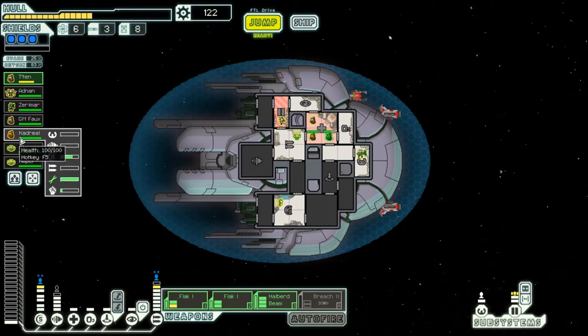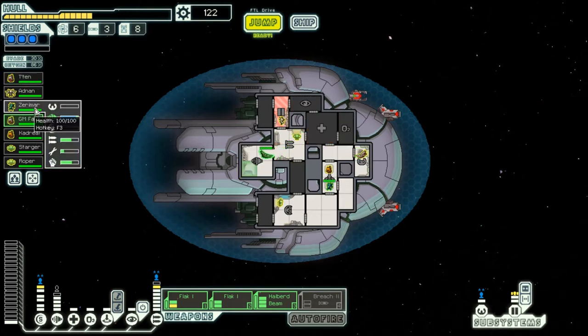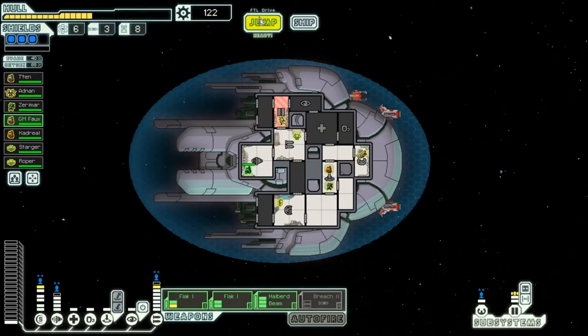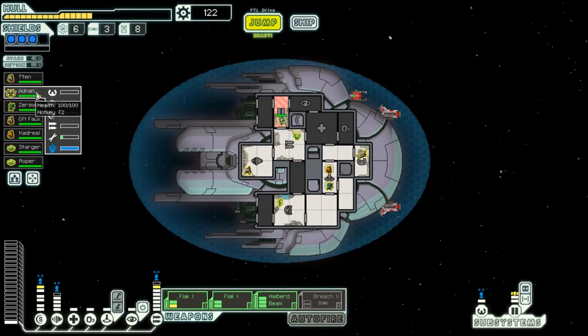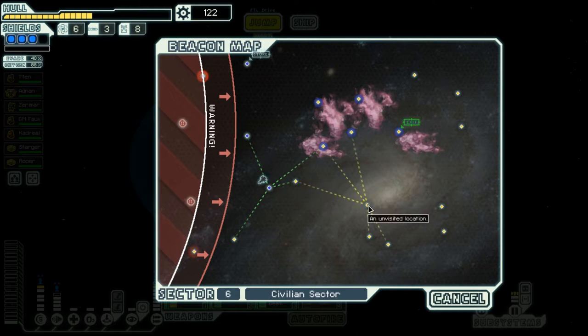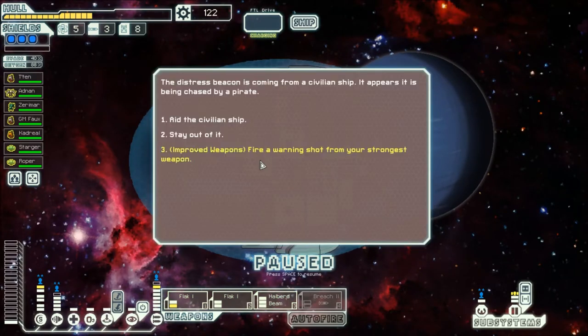Luckily we did get one fuel. We are officially ditching the strategy of using just these guys. Which one of you guys is the least useful? We have a good shield guy — shield guy, you have become the sacrifice. GM Fox, you are our engines guy. So we have a maxed out engines guy and a semi-maxed out engines guy. We have a maxed out fighting guy who's just on our doors — he can be ship security. We were doing really well with the dual Lanius setup — that was a pretty beast setup, but unfortunately we lost one.